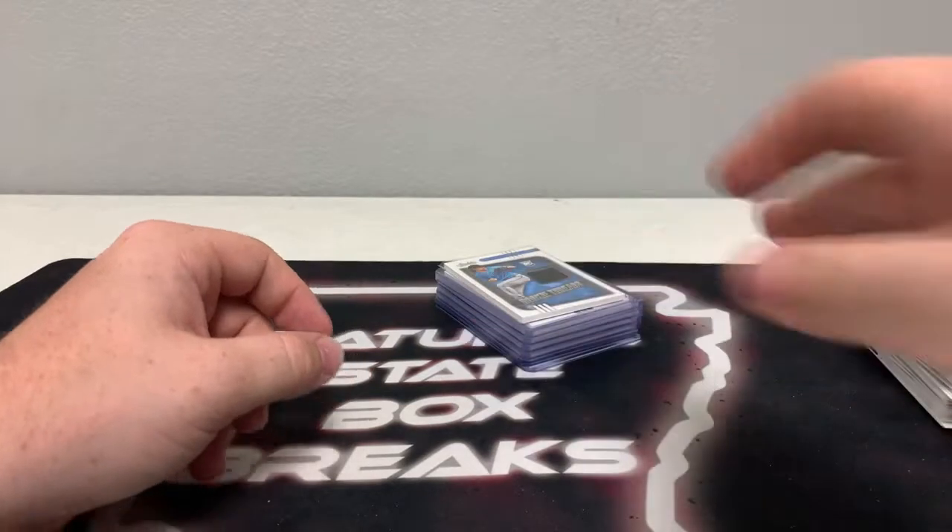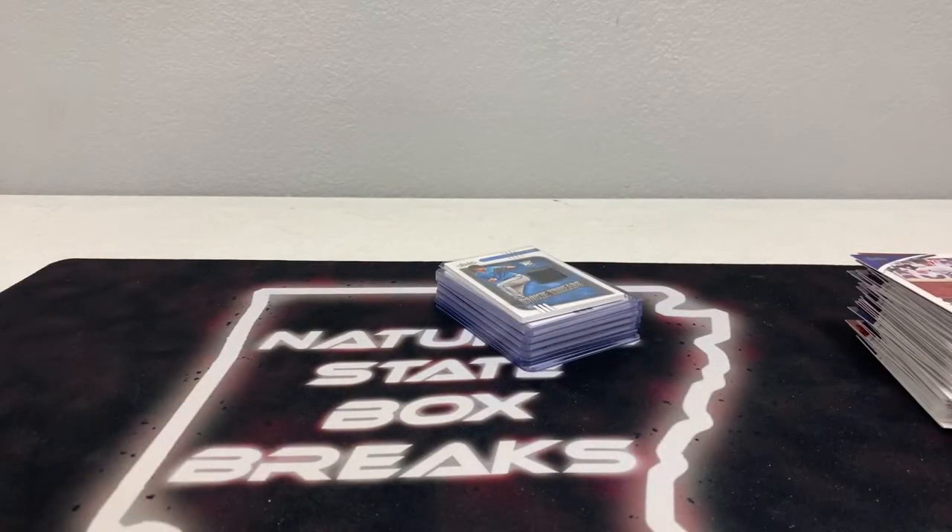We're going to keep ripping this stuff and having fun with it. Hopefully you guys enjoy it like I do. We'll get these cards sorted and packaged up tonight and those will ship out first thing tomorrow. If you guys have any questions, feel free to reach out on eBay or reach us on Facebook — that's Natural State Box Breaks, join the group or like the page, we'd love to have you. We will not have any breaks tomorrow night or on Friday — we'll be back Saturday and Sunday along with Monday through Wednesday, evenings filled with breaks. Those auctions are all live on eBay as we speak. Y'all have a great rest of your evening — give us a thumbs up if you enjoyed the break and subscribe here on YouTube. See you in the next one.